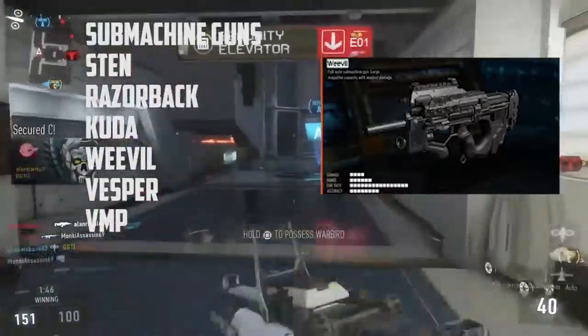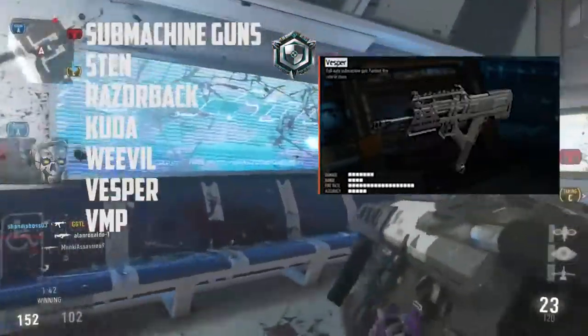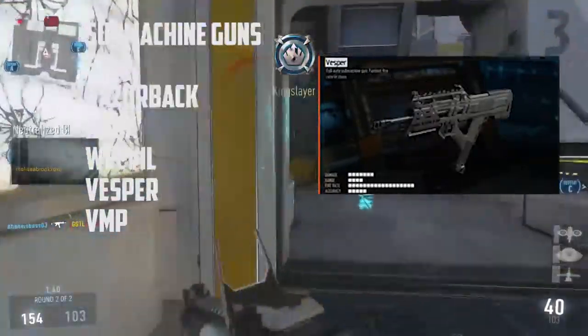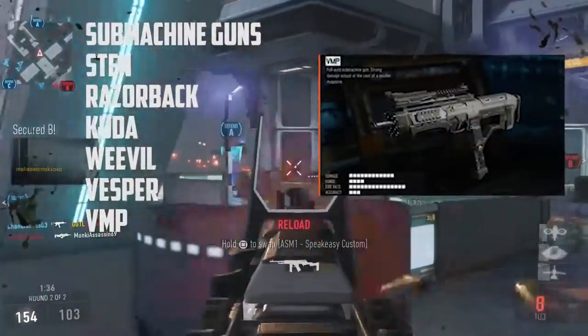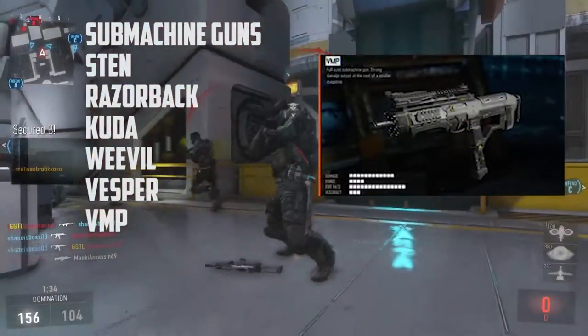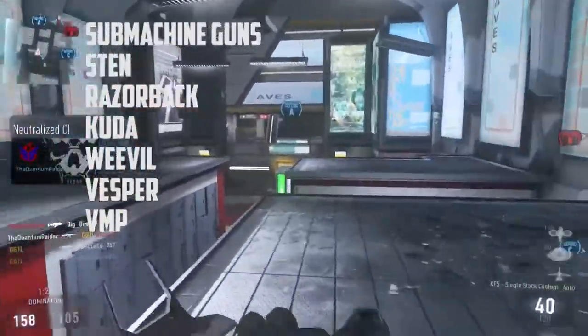Next is the Weevil — large magazine and high rate of fire, kind of like the P90. Then there's the Vesper with 40 rounds and the highest rate of fire. And lastly the PPSH, which has a very high rate of fire but a very small magazine of only 20 rounds.